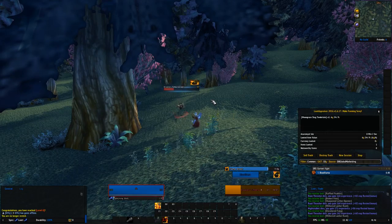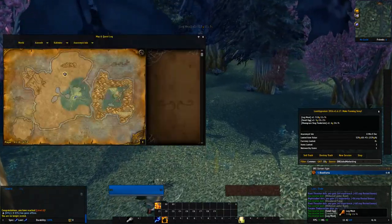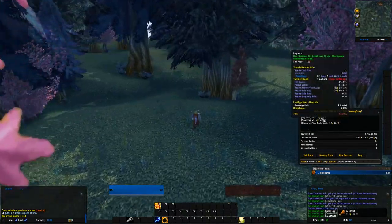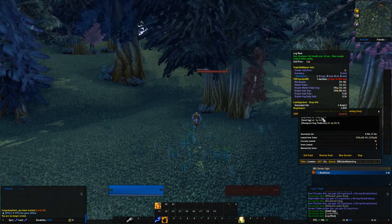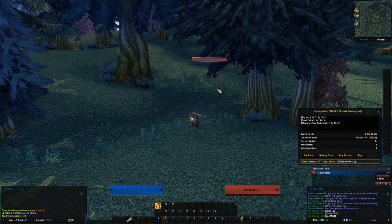I have no idea where the rares are, and I haven't set any add-on up to show me on the map. I think that might be something we need to change, maybe set the display to market value.